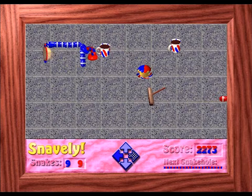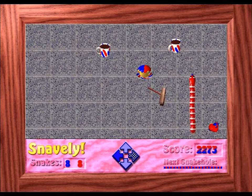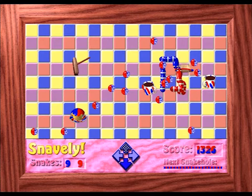One life is lost whenever a snake strays out of the arena. So why would I allow my snakes to veer out of the arena? It's easier to do than you might think.